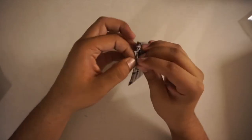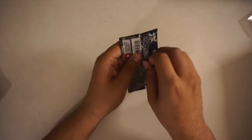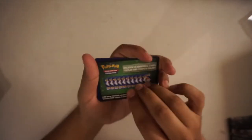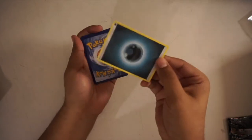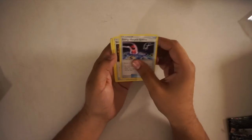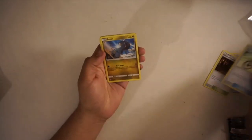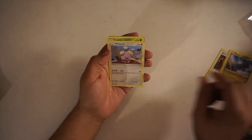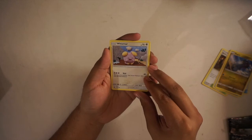I always have a hard time opening these things, even when I was a kid. I'm trying not to ruin the package. Code card - I don't keep these, you guys can fight amongst yourselves. Three to the front, energy. So the first pack we have: Energy Recycle System, Shrine of Punishment, Acrobike, Bagon, Wishiwashi.